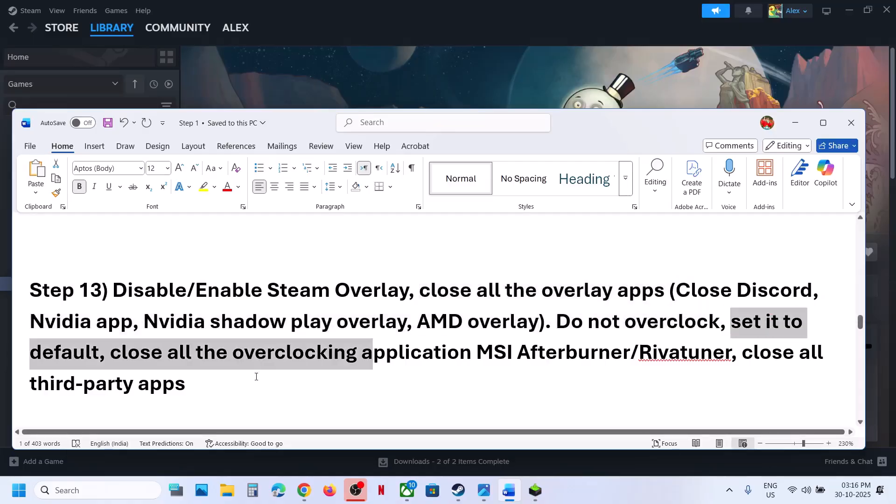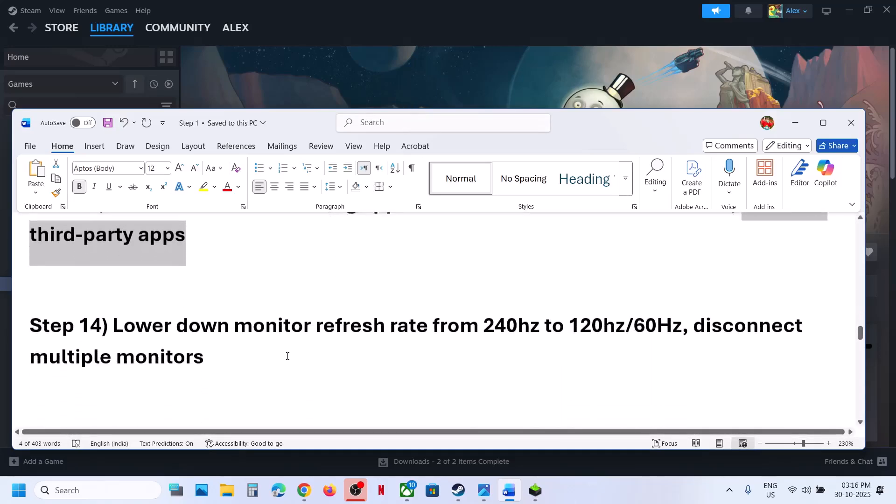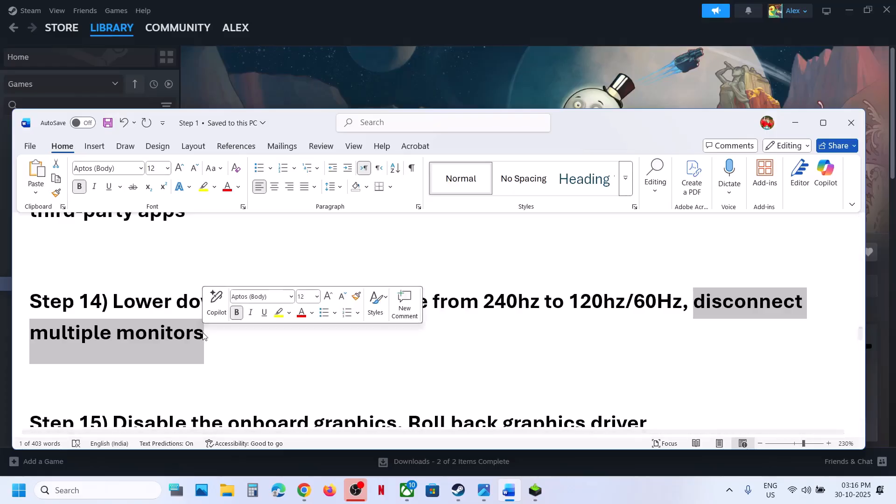Do not overclock — set it to default and close all overclocking applications like MSI Afterburner, RivaTuner, or any overclocking software. Close all third-party applications and services; make sure only Steam and the game are running. If your monitor refresh rate is 240Hz, for example, try lowering it to 120 or 60Hz and check. Also, if you have a multiple monitor setup, disconnect the extra monitors and try launching the game on your primary monitor.